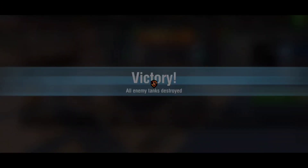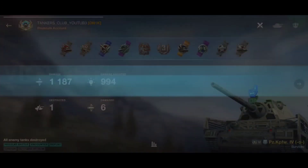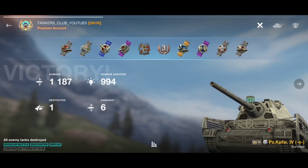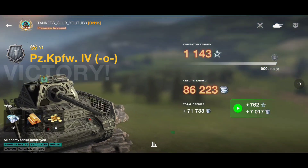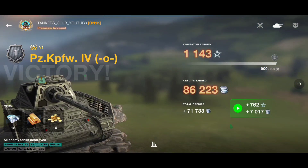We can play hull-down, block a lot of damage, and get damage-assisted spotting — nearly 1k assisted and 1.2k direct damage in this battle. That earned me a third class mastery badge against tier 7 opponents. That's really insane.